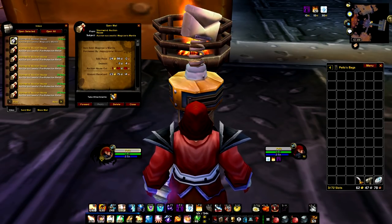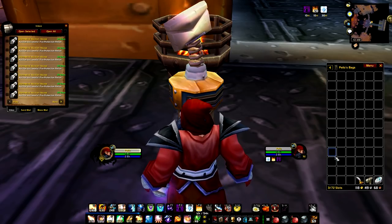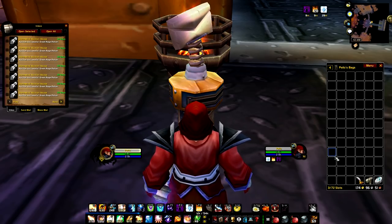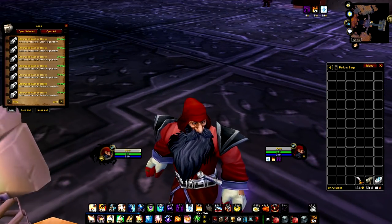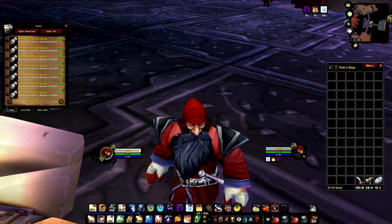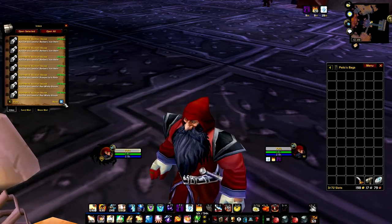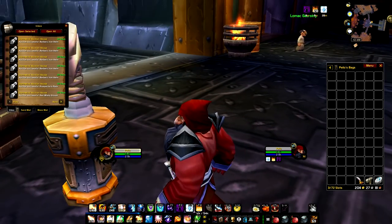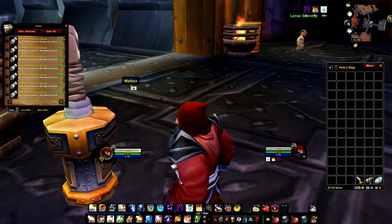So let's sum it up. I grinded with a dwarf from level 30 to 32, killed over 1000 whelps in around 4 hours. I did not get a crimson whelp, but I did manage to make a lot of silver. Keep in mind that this was a test, and on the real servers your income and experience might be different. This video was made to show the full potential of grinding spots and how knowledge about in-game mechanics can increase your income significantly.